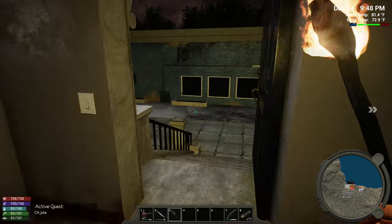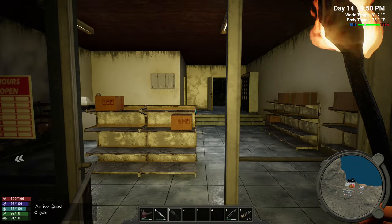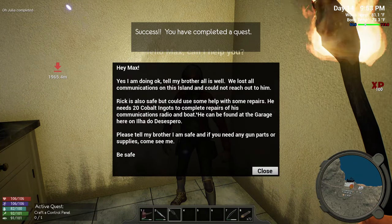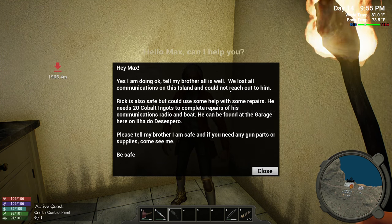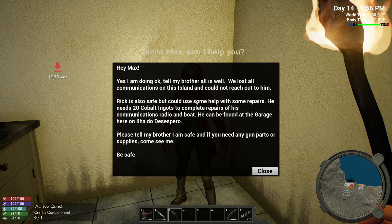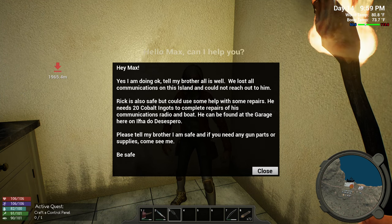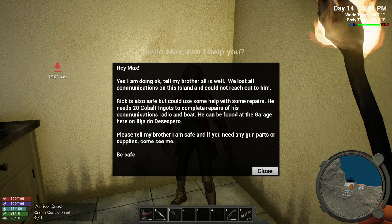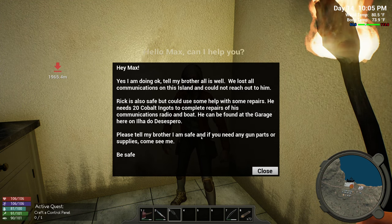Electronics, nails — will never be a problem. Tomatoes. Oh, the arms dealer! Yes, I'm doing okay. Tell my brother all is well. We lost all communication on this island and could not reach out to him. Rick is also safe but could use some help with some repairs.